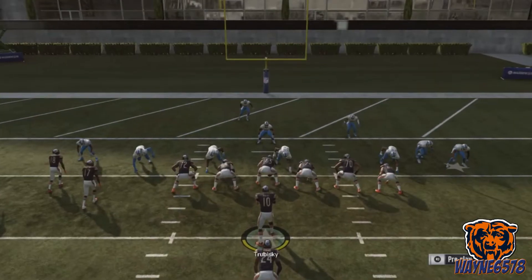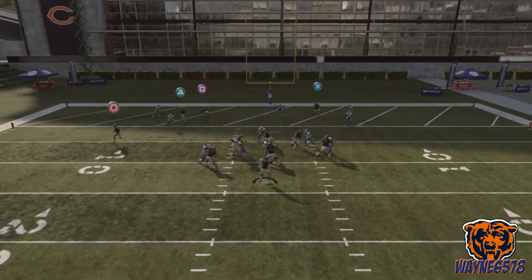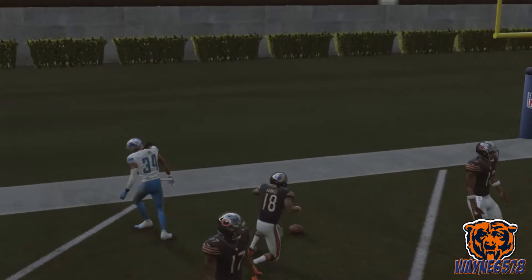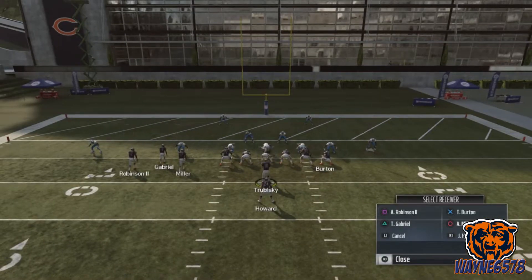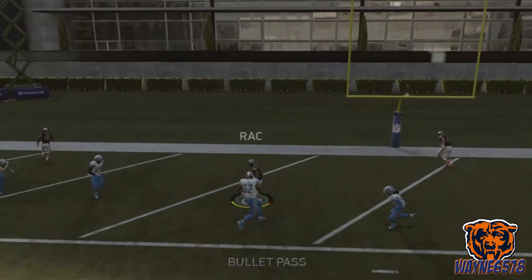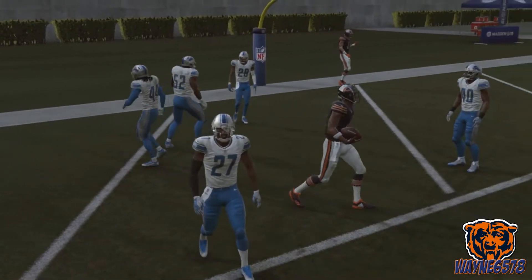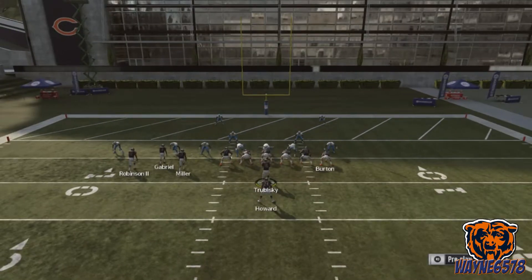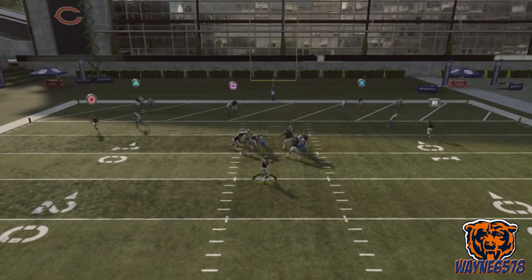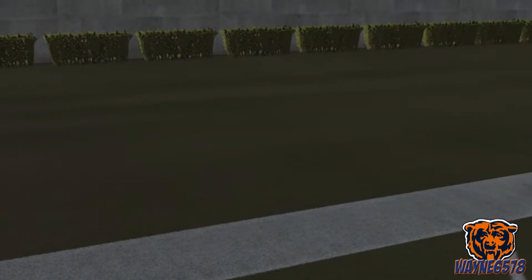Let's block that running back. Looks like they might be blitzing. Square is covered — triangle is open. Square actually was not covered; I should have went to square. You're just reading square, triangle, and that's really it. Sometimes that running back is open if everything else is covered. High pass to square — we had someone in front of him, we probably could have got that in there.